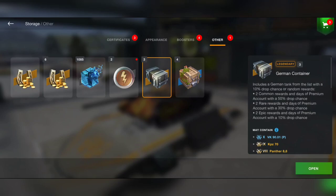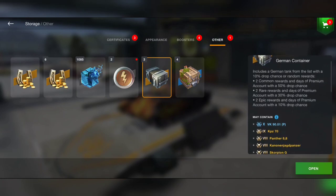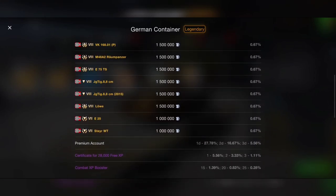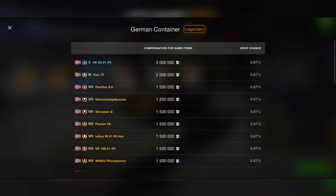We got here a 10% drop chance to win any tank. They've all got the same drop chance - the tier 7 Starr premium tank or the VK 90 01, the tier 10 collector heavy German tank. It's going to be interesting, let's just do it and see if it's worth it to open those crates.